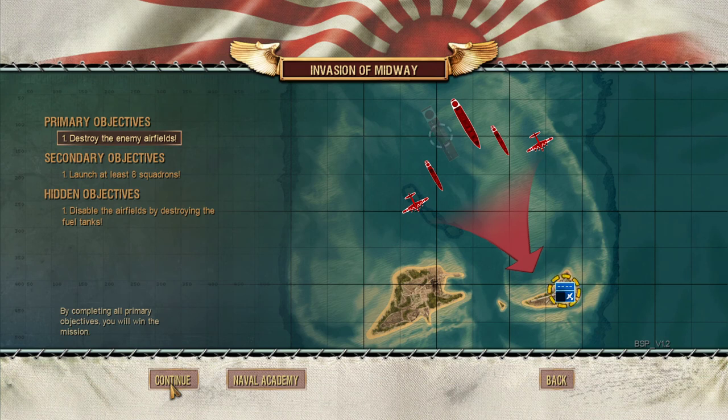The Battle of Midway took place in 1942 and it's considered to be one of the largest and most decisive battles of the Pacific theater of World War II. The Japanese moved on Midway, hoping to create an ambush for U.S. carriers, but were ambushed in turn.